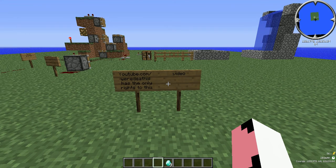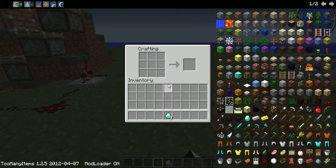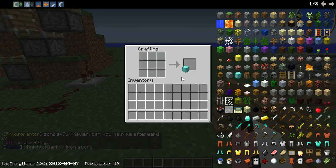Hey guys, I'm back with another tutorial, and this tutorial is on how to make a diamond block. All you need is 9 diamonds and a crafting table. Just place the diamonds all the way around and in the middle of your crafting table, and you got yourself a diamond block.